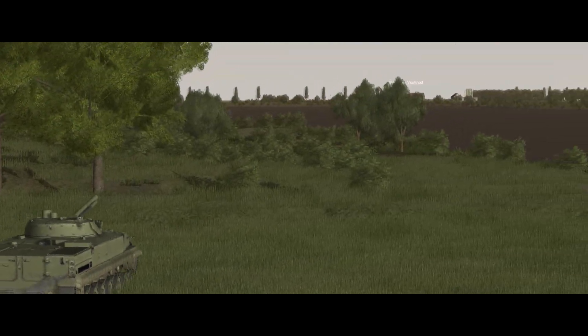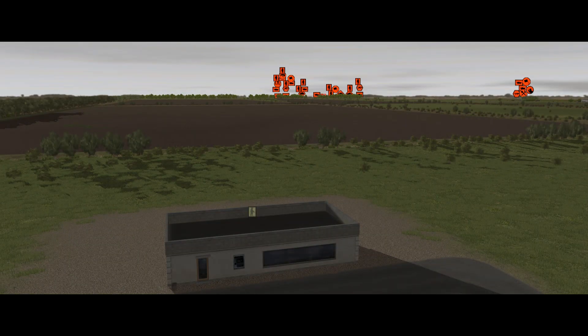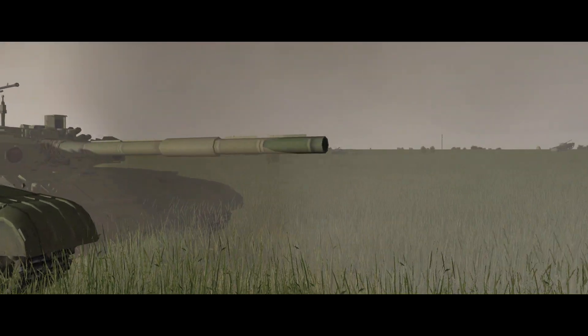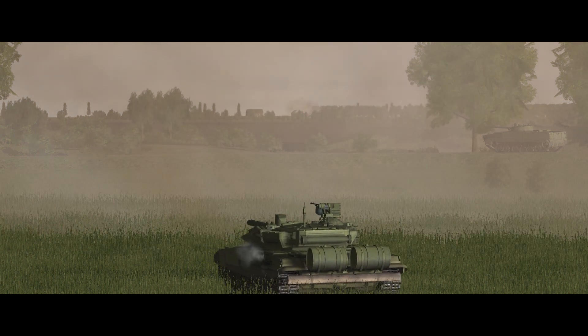Off goes a BMP-3 to take a shot — a 100mm airburst over that rooftop should get the job done. Unfortunately the BMP-3's main gun is a low-velocity weapon, meaning the round takes a long time to go downrange and judging distance is critical. The first shot misses and I'm not willing to hang around for another. Instead I'm shuffling a T-90 into position. This quickly scores a hit on the roof, and after a second hit for insurance the T-90 reverses away — there's no point hanging around waiting to get targeted.